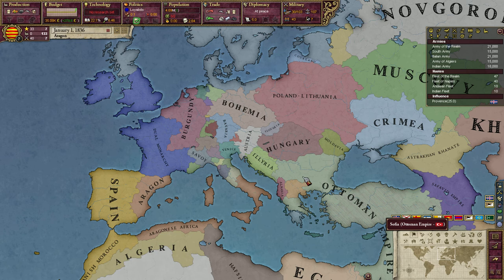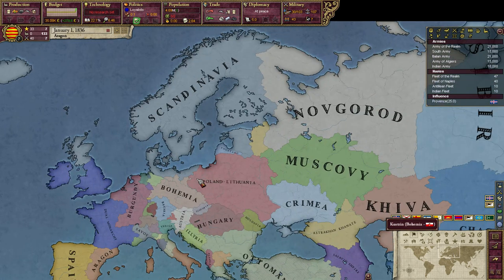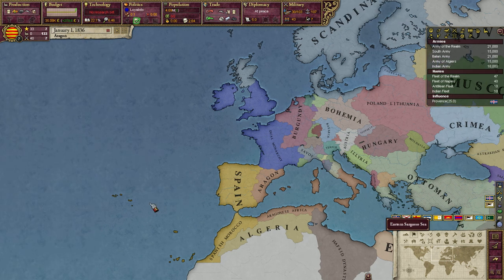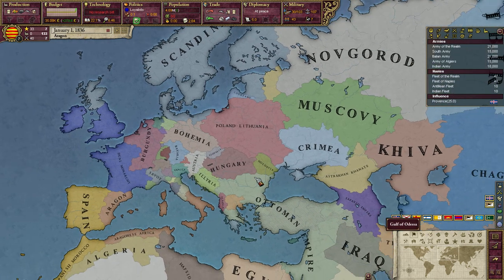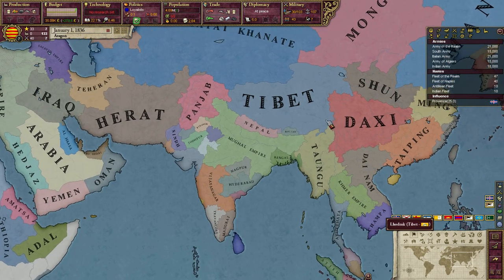I'll just walk you through some of the basics of what countries are around, but I won't delve too much into the history. In the description I have left a link to the history file where everything is sort of explained — the timeline, the points of divergence, and what really goes on and how the world has come to look like this. So I can just take you for a short spin around so you can just see what countries are around.